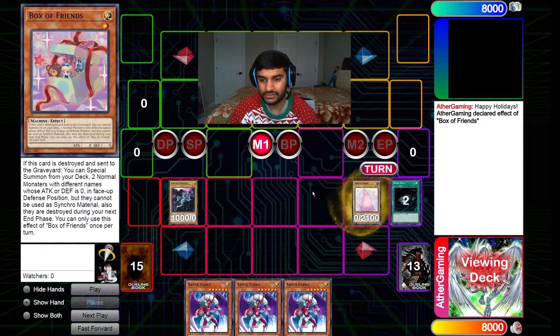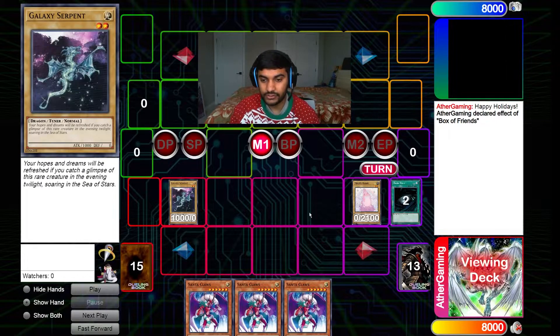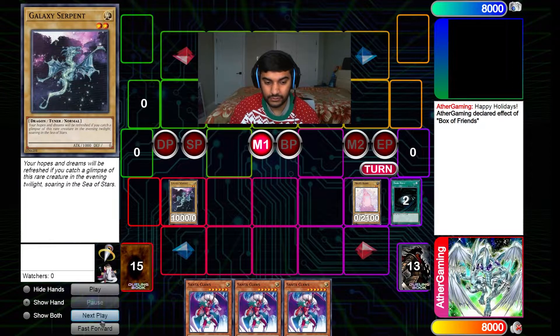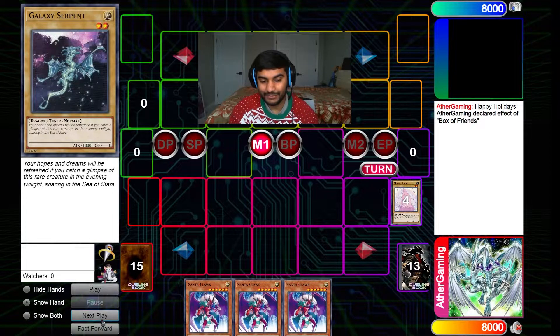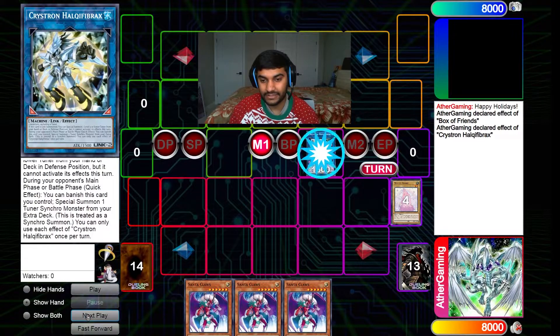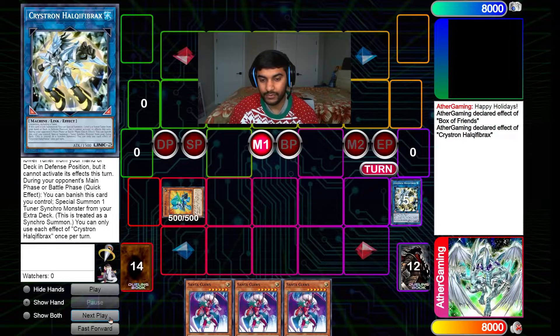I summoned them in attack position because I thought it'd be funny, but I realized you actually have to summon them in defense position with Box of Friends — zero attack and zero defense. Then Galaxy Serpent is our tuner. From here, you probably know what's happening — we synchro summon Needlefiber, and Needlefiber's effect summons out our Deskbot 001.